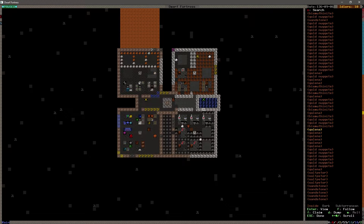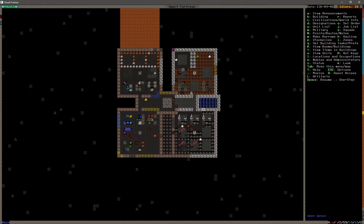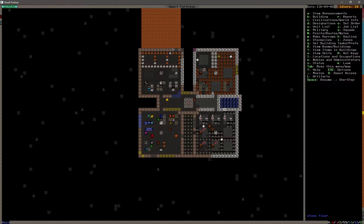Galena - that gives us silver and lead I believe. Gold, saltpeter. There's some right there. That should probably be enough, and oh we've got copper nuggets in there too - probably should get rid of those.